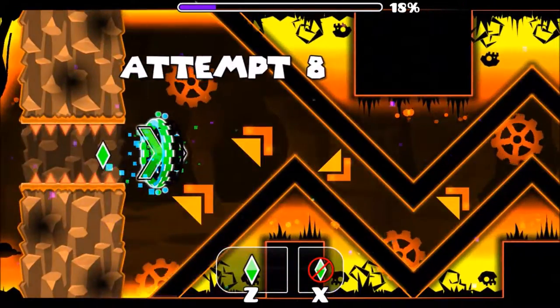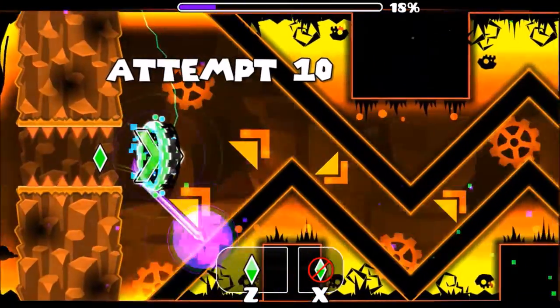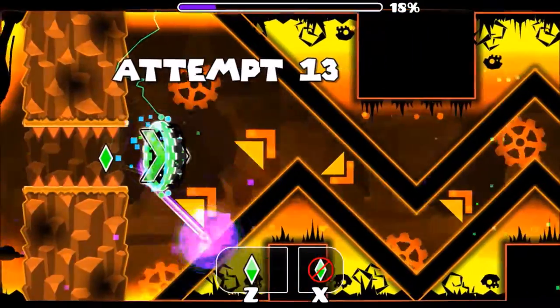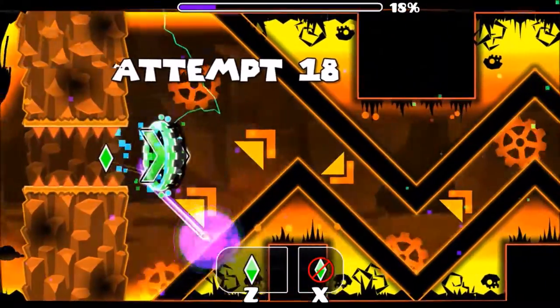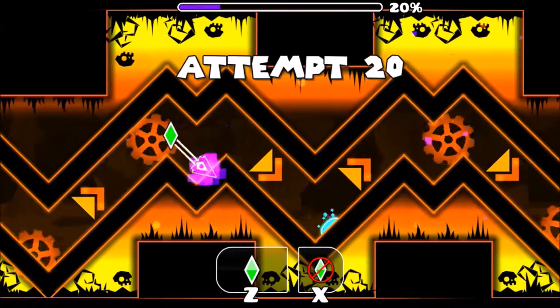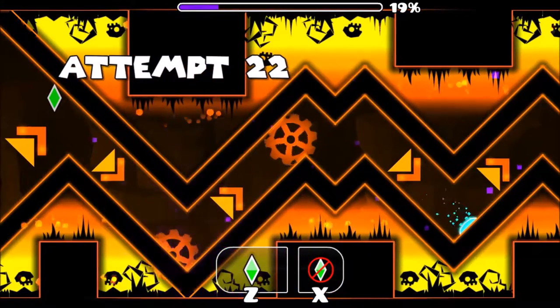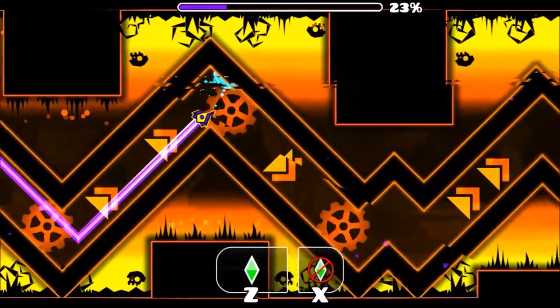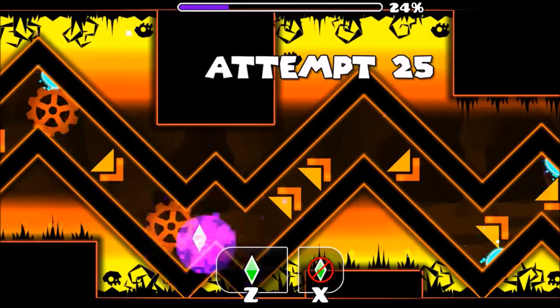This next wave part is probably what makes people quit on this level the most, but it's very easy if you understand how to do it and put time and effort into it. You want to go down, up, and have very little clicks when doing this — going down, up, very little clicks, then back down with two little clicks and two more clicks, then hold.